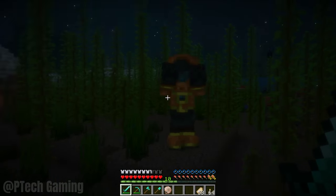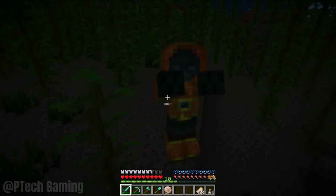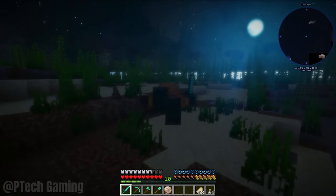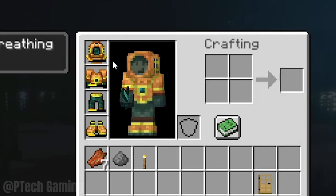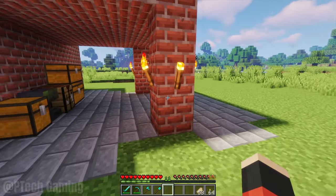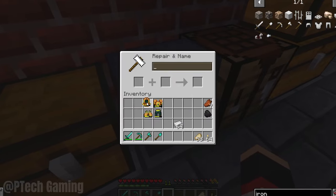If a player wears the full set of scuba diving gear, it will provide the same amount of protection as a full set of iron armor. But it will also take damage every 4 seconds while it's used under the water, so try to use it sparingly. Still, despite this, you can also repair it with iron ingots while using an anvil.